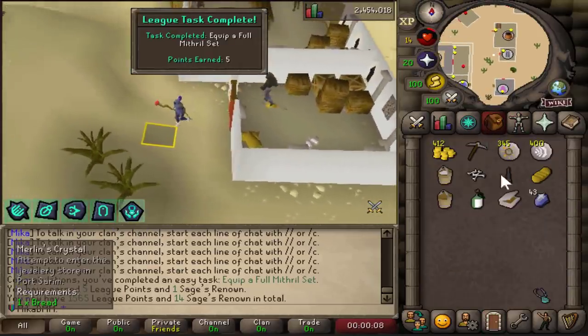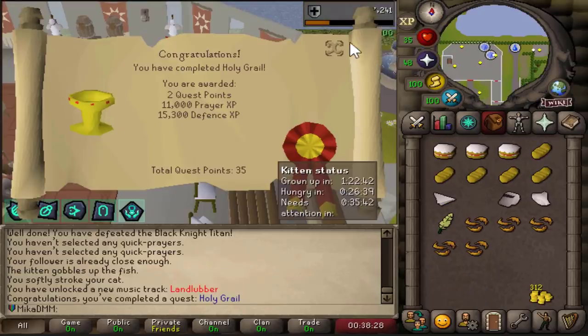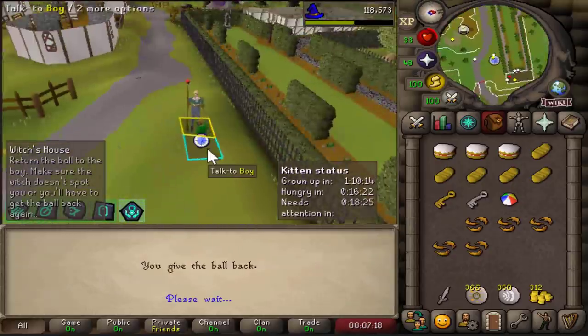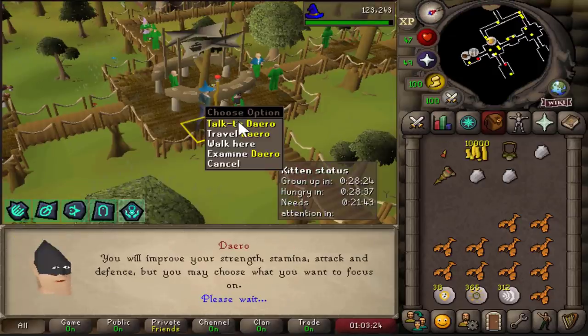I'm gonna need this set later on anyway, so might as well get it. Merlin's Crystal done, Gertrude's Cat done, Holy Grail is done — a lot of experience. We just got the house quest done — three quest points, some diamonds, some coins.